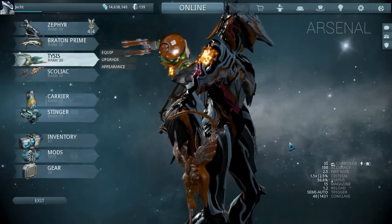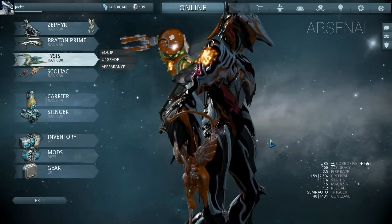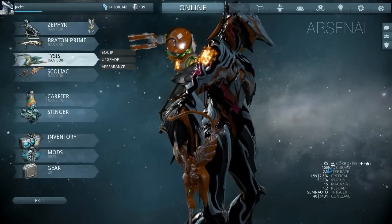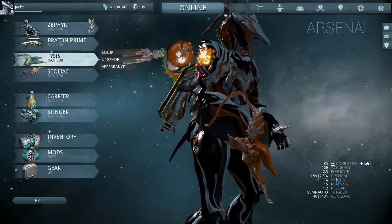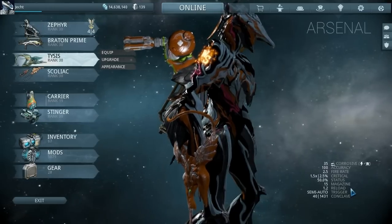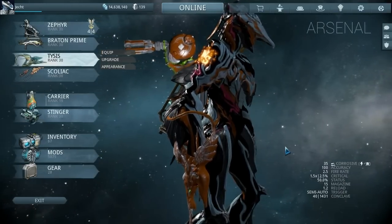Hi and welcome back to Warframe. Today we're going to take another look at the Tysis. It starts life pretty low and damaged to be honest — 35 status chance, 50 magazine, okay reload, and fire rate is really slow.